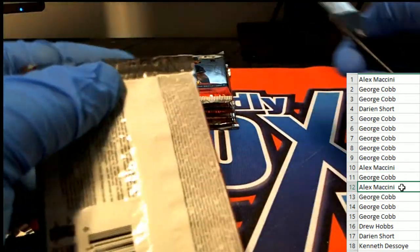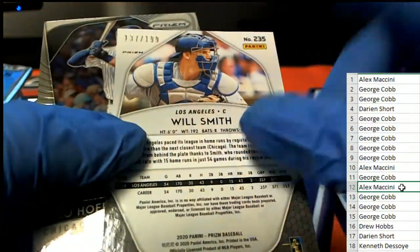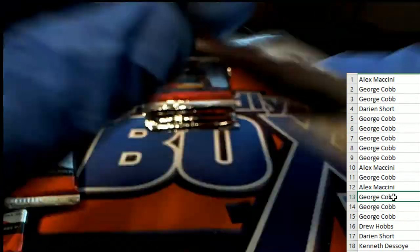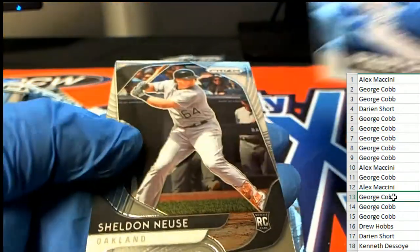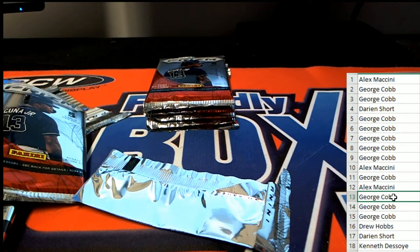Alex is back up in number 12 — Gavin Lux rookie and a Will Smith for the Dodgers. A couple of Dodgers rookie cards, nice blue Will Smith, Nico Horner rookie. Pack 12 is pretty good for Alex. Now pack 13 for George — 14 of 25! Vlad Guerrero Jr. donuts prism. Nice one George, 14 of 25!